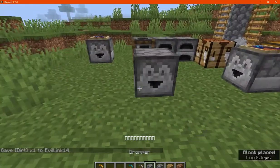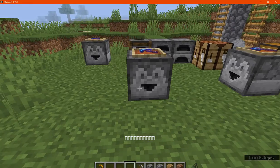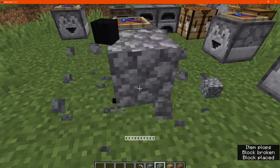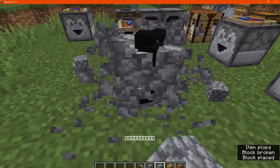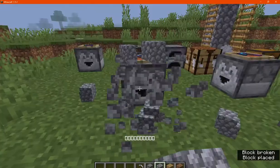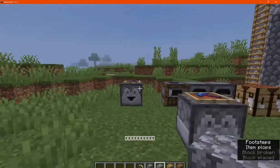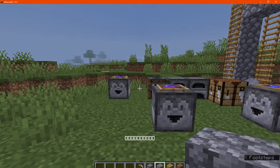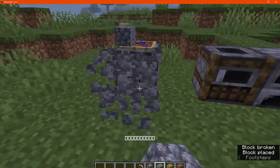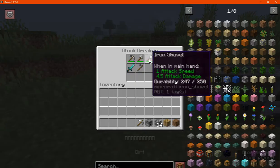To make the block breaker, you need a dropper and throw a diamond pickaxe on top and you're good to go. If you throw in a gold pick it'll break the block. You can filter that out for repairs or put in another with more durability. You can see it uses the pick for cobble, following through like so.